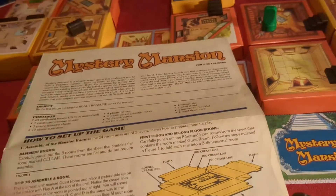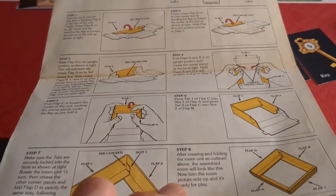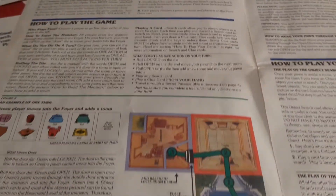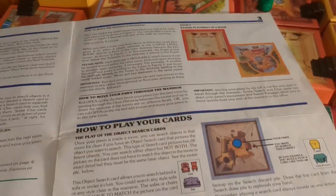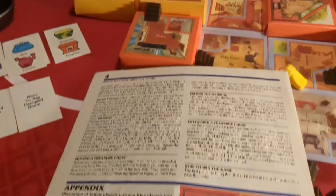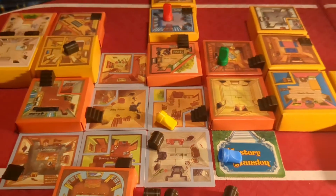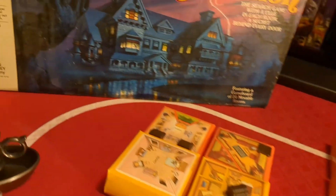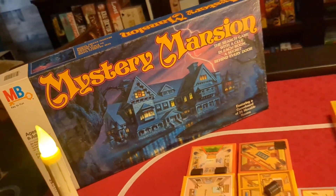There are some downsides, and the rule book is one of them. The first page is about how to put together all these platforms, which luckily I didn't have to do. This isn't a difficult game but the rules make it a little bit difficult. All in all I think it's a really neat looking game — Mystery Mansion, from 1984.